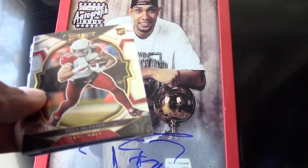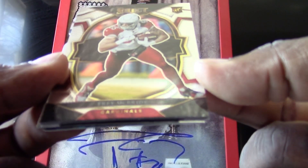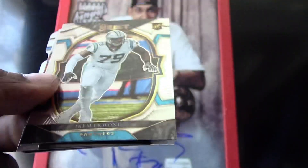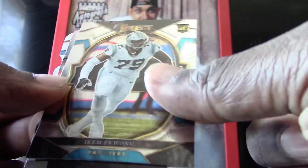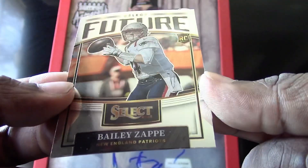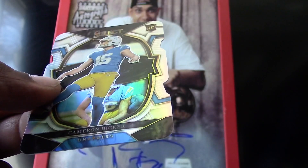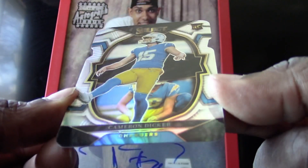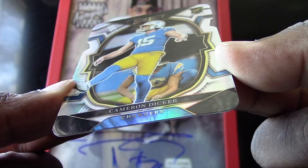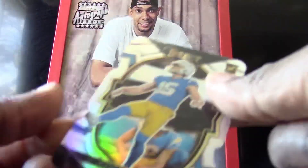I feel like we're due for a big hit from Select. We have a Trey McBride, an Akiem Hicks rookie card for the Panthers, a Select Future Bailey Zappe for the Patriots, and a very nice die cut of Cameron Dicker — he looks like he's a kicker for the Chargers.